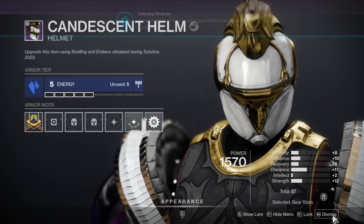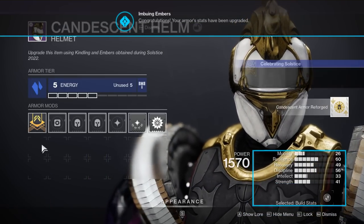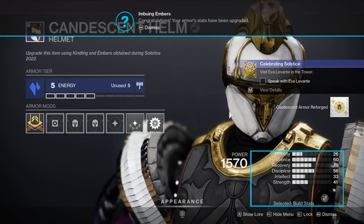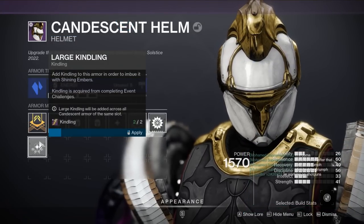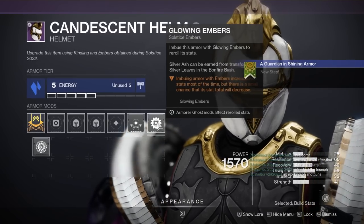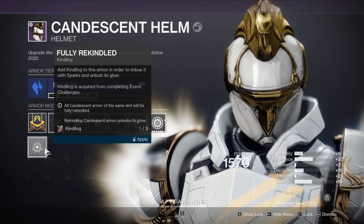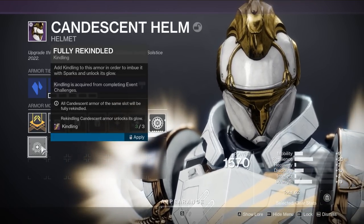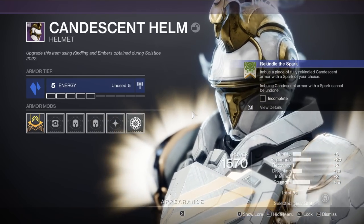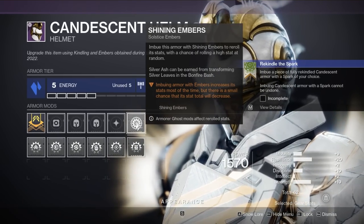There are three total tiers to upgrading your armor. Tier one requires one kindling and 20 ash. Tier two requires two kindling and 40 ash. Tier three requires three kindling and a bunch of ash, and at that point you unlock the white glows for your armor, which also opens up a bonus option to focus your armor stats with more ash.